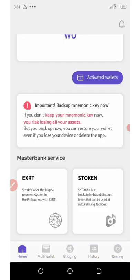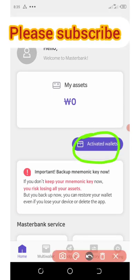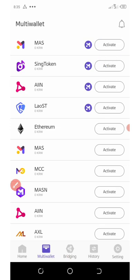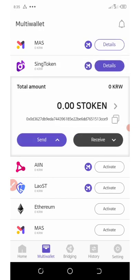The next thing is to go and complete the wallet airdrop. First you're going to need to activate those tokens — they're called X tokens and MasterBank token. Click on 'Activate Wallet'. Once you click on it, you're going to need to activate these — the first and the second one. Click on the 'Activate' button for both of them. I've activated two of them. Now go back to the home page.